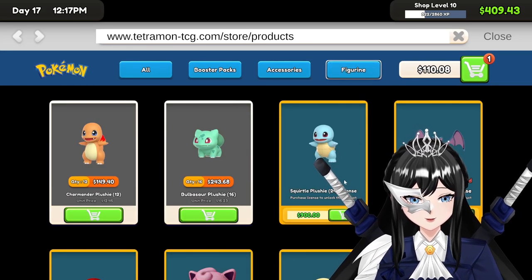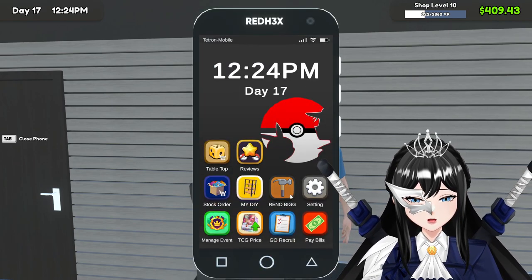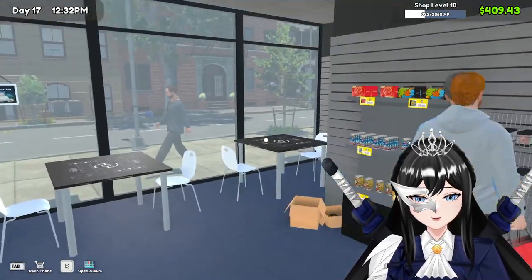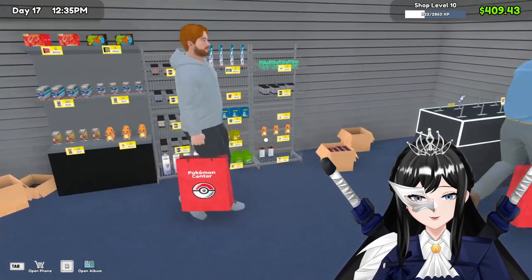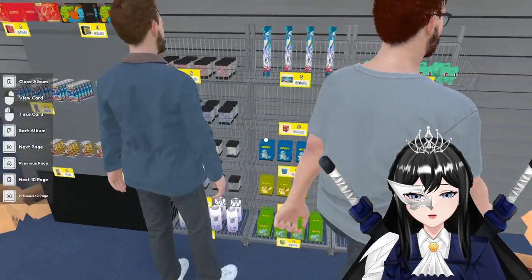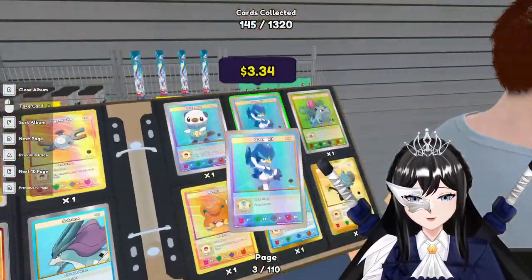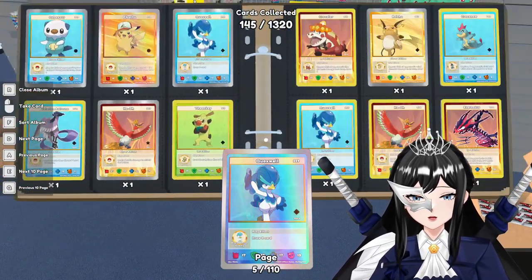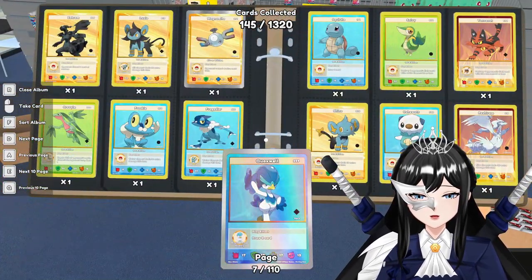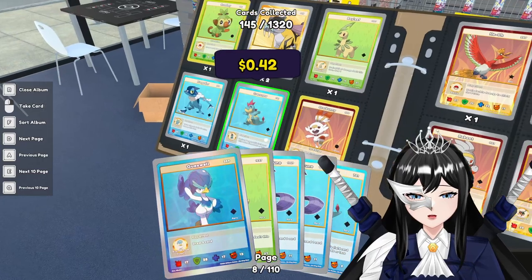Can we get another figurine? Squirtle. So we need 500 and 900. Let's go. How much... let's see. Recruit — 50 per day, it's okay. Are we utilizing the space well? Let's get some of these doubles. That's a double. Where are our extras? Excuse me sir, what are you doing? This one's an extra.